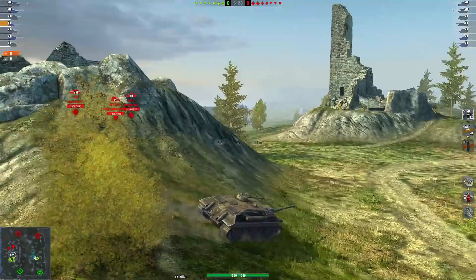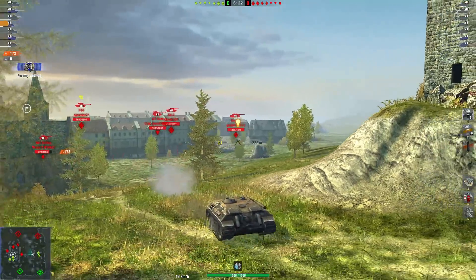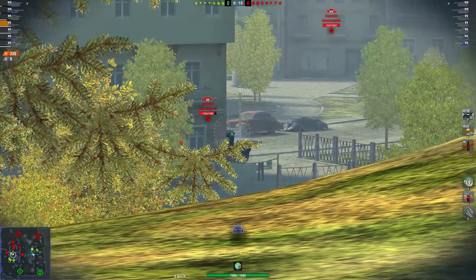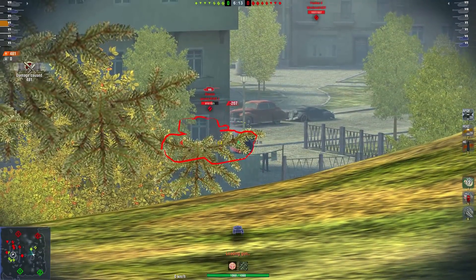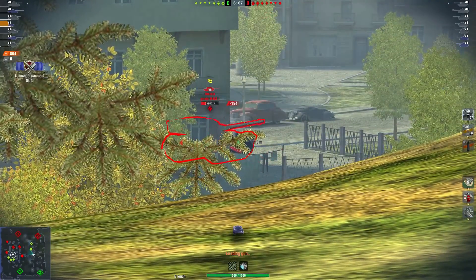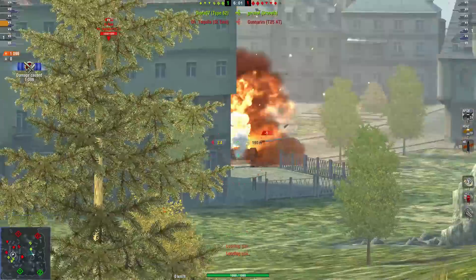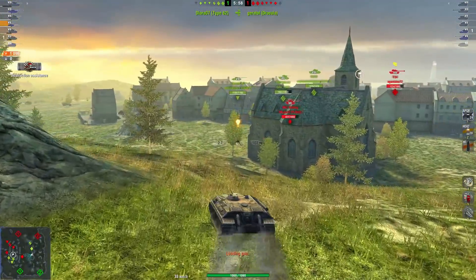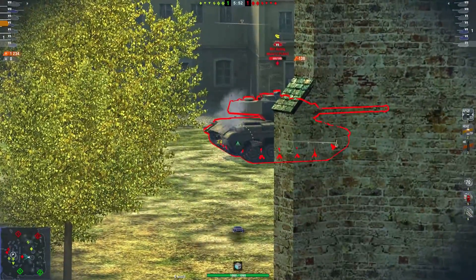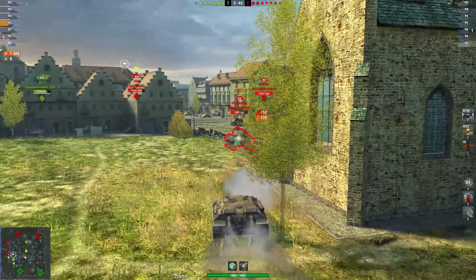I'm trying a sneaky spot but I see nothing, so I decide to push forward. We go for a snapshot on the Bulldog, then focus on the Dracula right in front of us. Look at this — we are completely destroying the Dracula with our DPM and the guy isn't even moving, probably a bot. We managed to nearly destroy the whole Dracula by ourselves in less than 25 seconds. That's the power of the E25: even if your alpha damage isn't frightening, a 3.2-second reload makes you extremely effective.